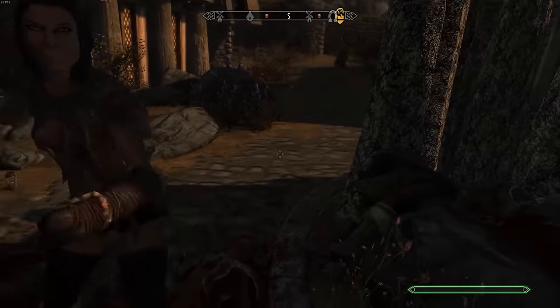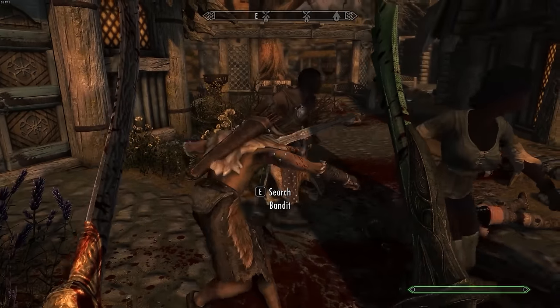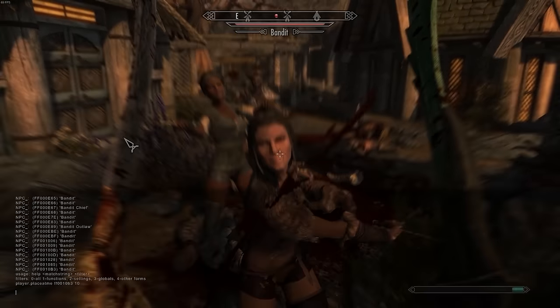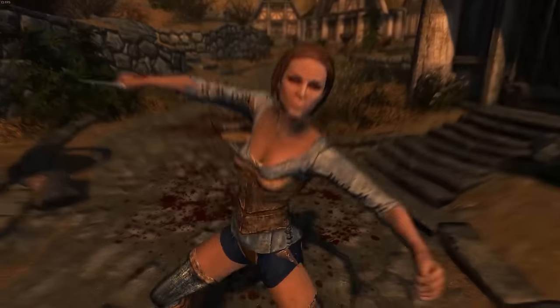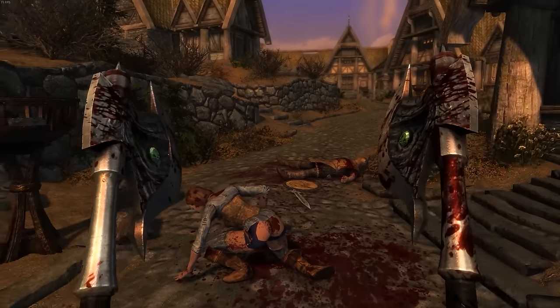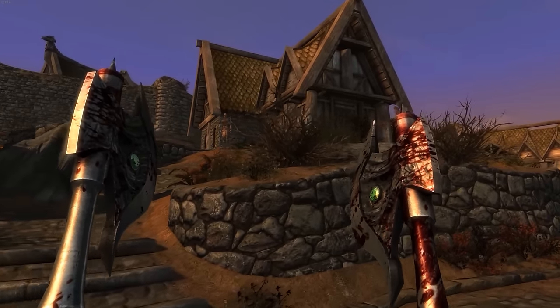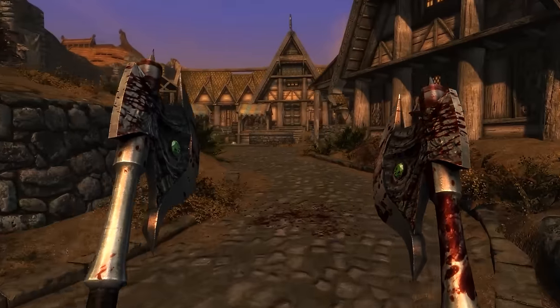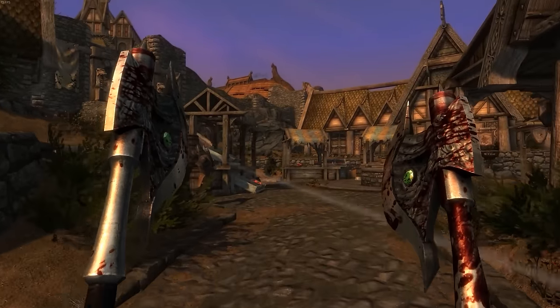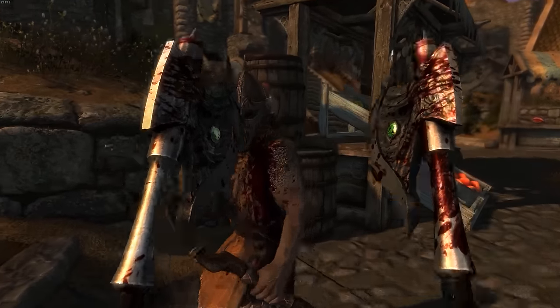A lot of different mods will just retexture them and make them look a little bit different, but this one is actually doing model work to make the higher-tier weapons look a little bit cooler and more unique. For example, they'll have kind of gold on the hilt or just some other changes to make them stand out a little bit more than the lower-tier weapons. All around, I think this is definitely one of the best weapon mods out thus far. It's very lore-friendly because they're actually from the lore, and there's quite a bit of variety, so seeing them in your world will be pretty nice.